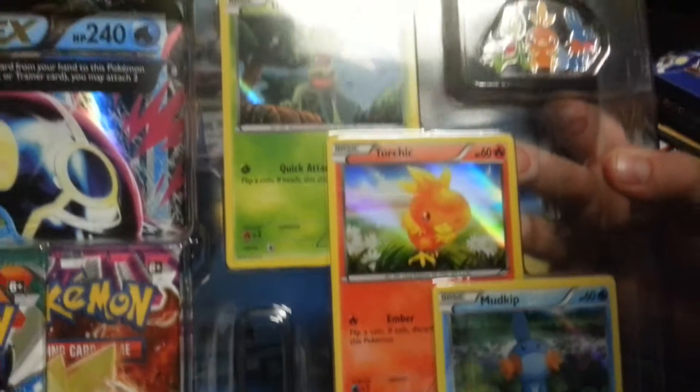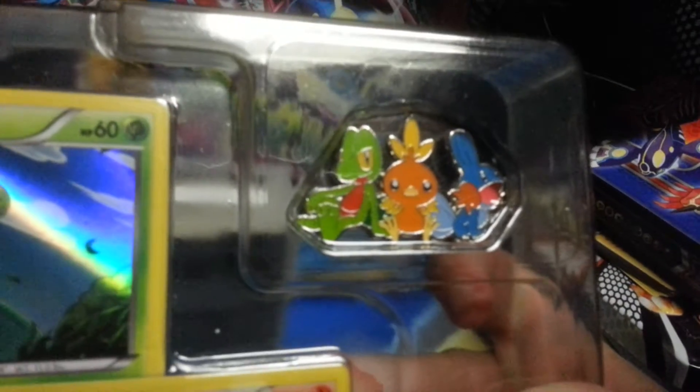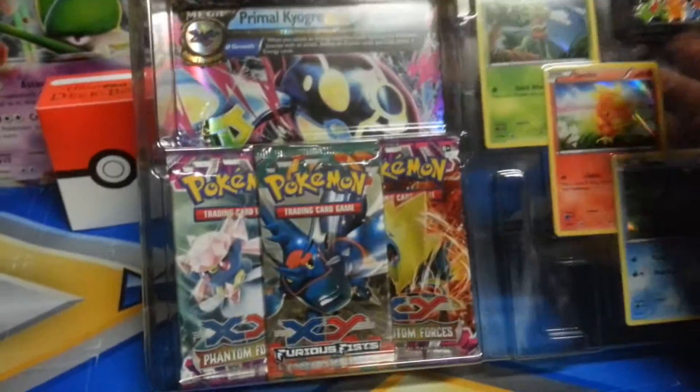Torchic, Treecko, and Mudkip, and the little pen is right there. That looks pretty sweet, although I already do have one. Alrighty, let's get to the packs.